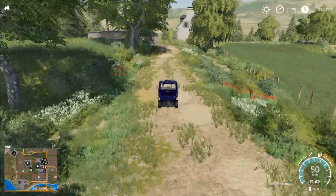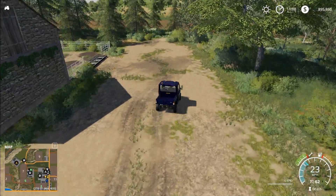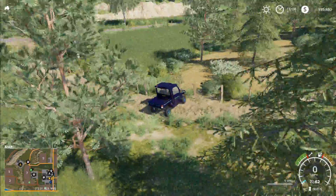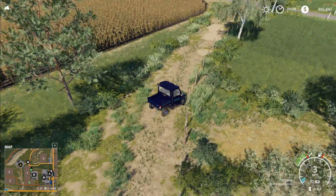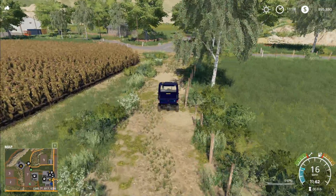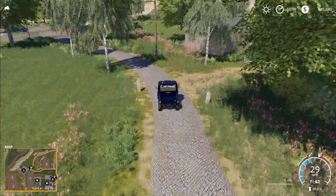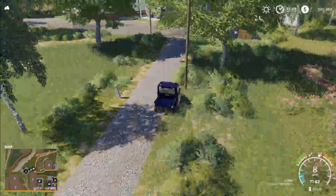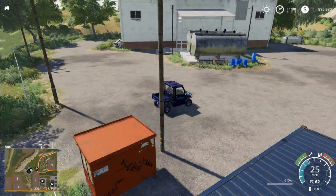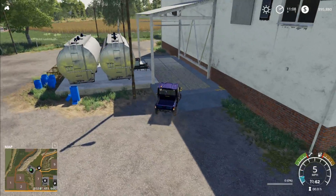I guess this map isn't that big, so it doesn't matter — it's not going to take us that long to get around. There's a main road down here, and there's also a cow pen down here as well that we'll want to take a look at. Fences do have collisions, as you can see — I can't stop running into them. I like this yard: you can drive around in here and it's pretty easy to turn around and sell stuff and get out. That's a really nice feature.